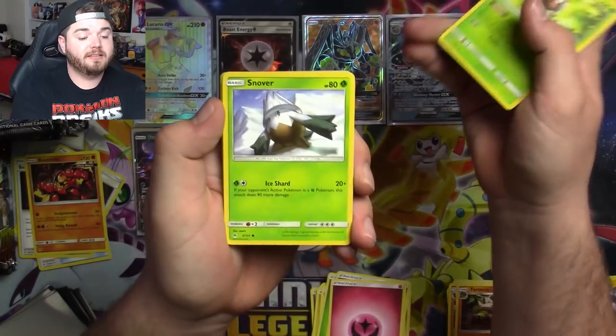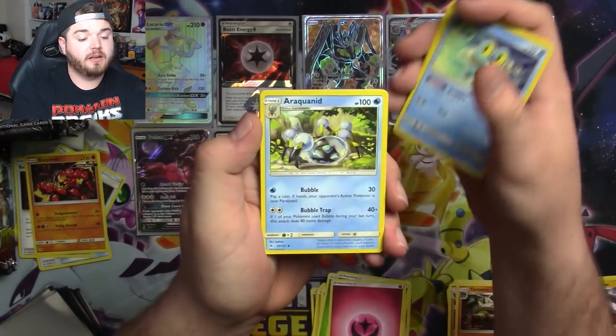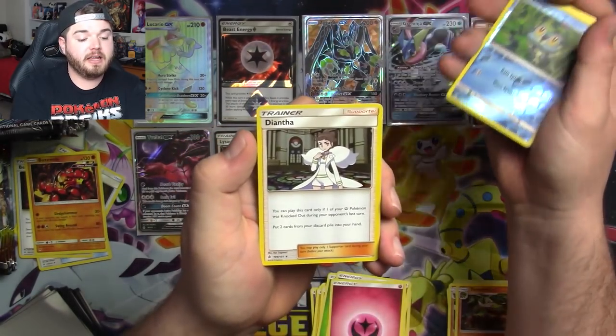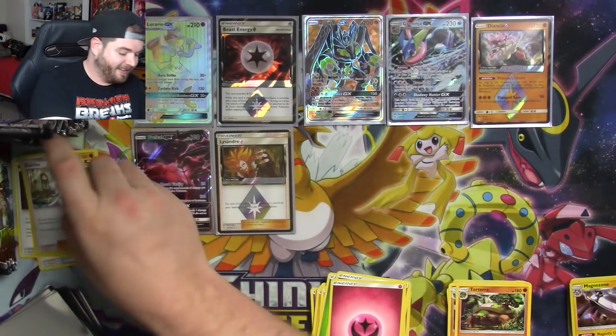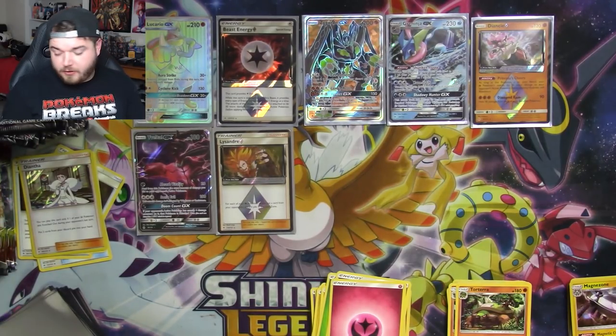Got a Scatterbug, Snover, Rockruff, Butterfree, Froakie, Araquinid, Ultra Space, Poipole, Froakie, and a Diantha. See how this one's got 70 HP? Much better — automatically becomes better. So we'll keep that one, actually, just because the Bubble Froakie from Breakpoint won't be around much longer.